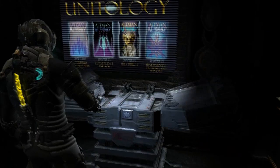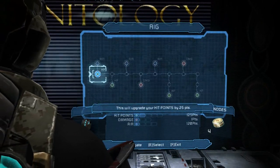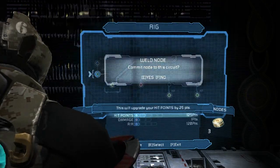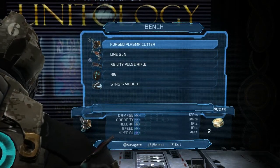We're gonna use the power node and improve our armor. Yeah, we're gonna do the rig I think. We have four power nodes so we'll get that one, and that one. Then we can exit that and improve our stasis.